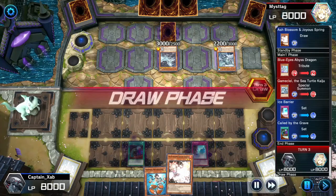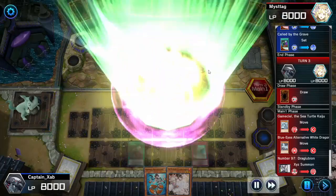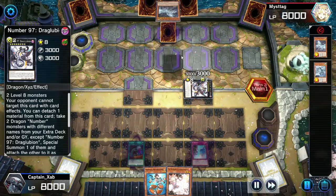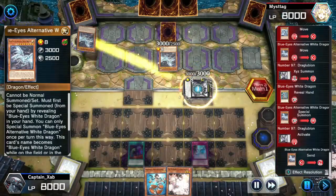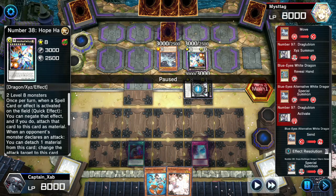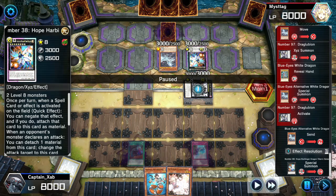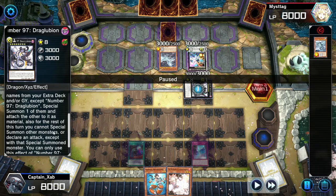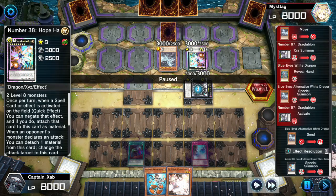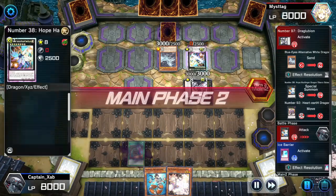The advantage of Kaiju is if it leaves the field we can add it back to hand with Ice Barrier. Opponent XYZ summons into Dark Gloobion, reveals a Blue-Eyes from hand — they've got another Alternative Dragon — then makes Hope Harbinger, which gives them the ability to negate a spell effect. That means our Call by the Grave won't work while it's on field. Drag Lubion restricts attacks to only that monster so only Hope Harbinger can attack right now. Ice Barrier is a trap effect so they can't negate it, and it also negates Hope Harbinger's effects.